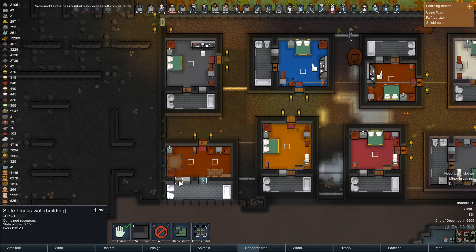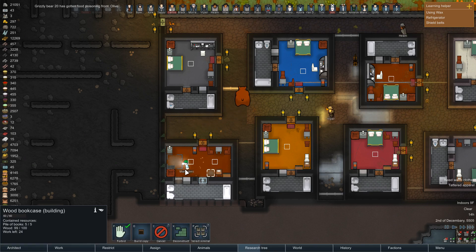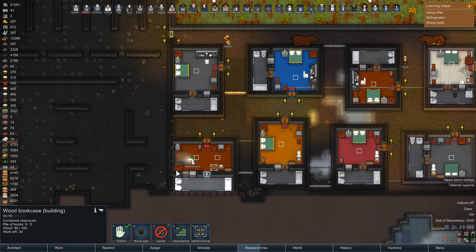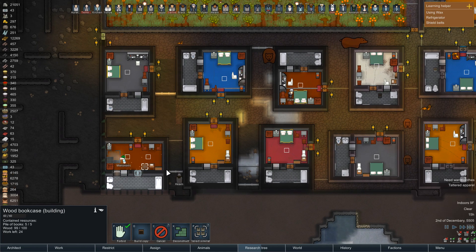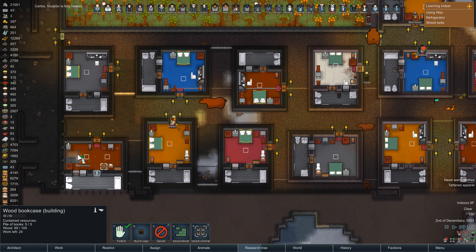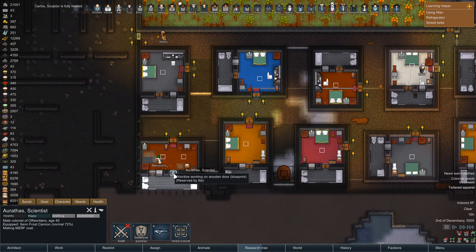Slate blocks - okay, most of this is ready to go. I think this dude's working on the bookshelves and the bed. This is definitely finishing up. Good, because we do need our guest houses back. I'll be happy once you guys finish this house. Arathas, stop making the Murph coat and come work on this. Ilya's already on it. How about you just come down here and start mining?